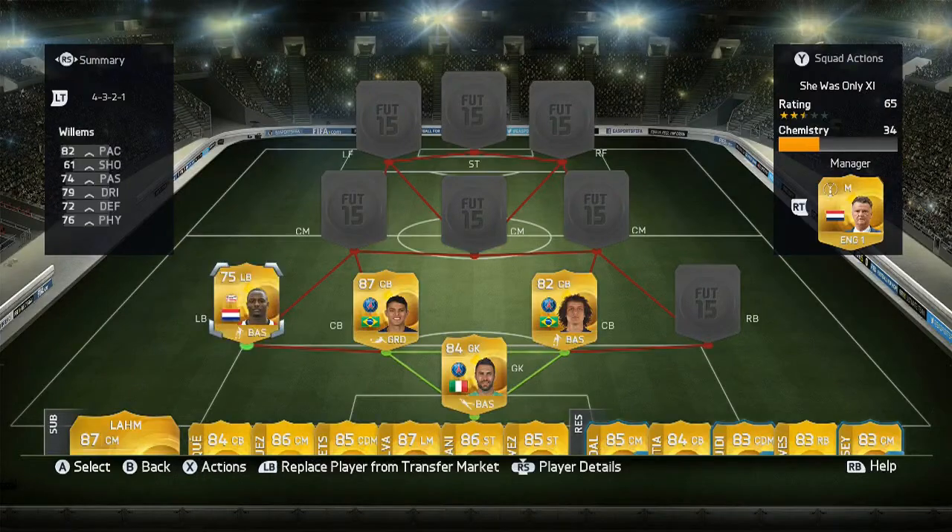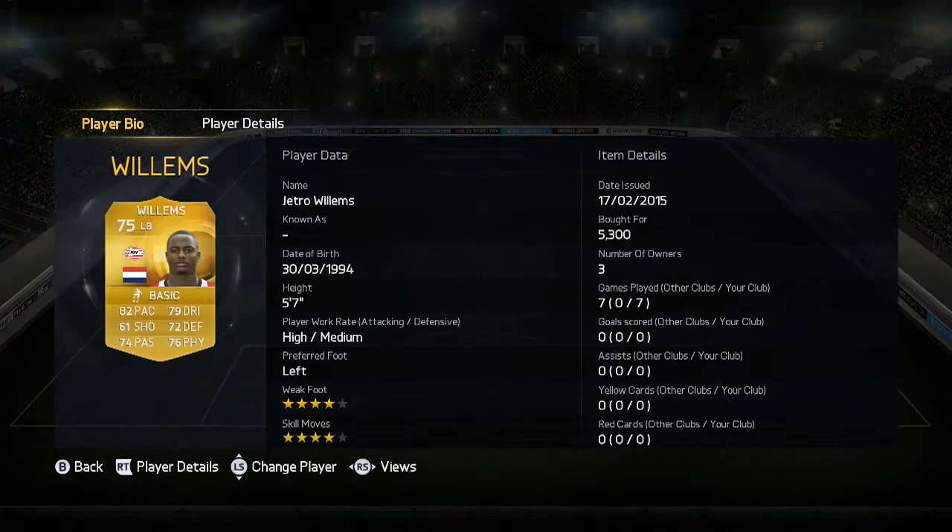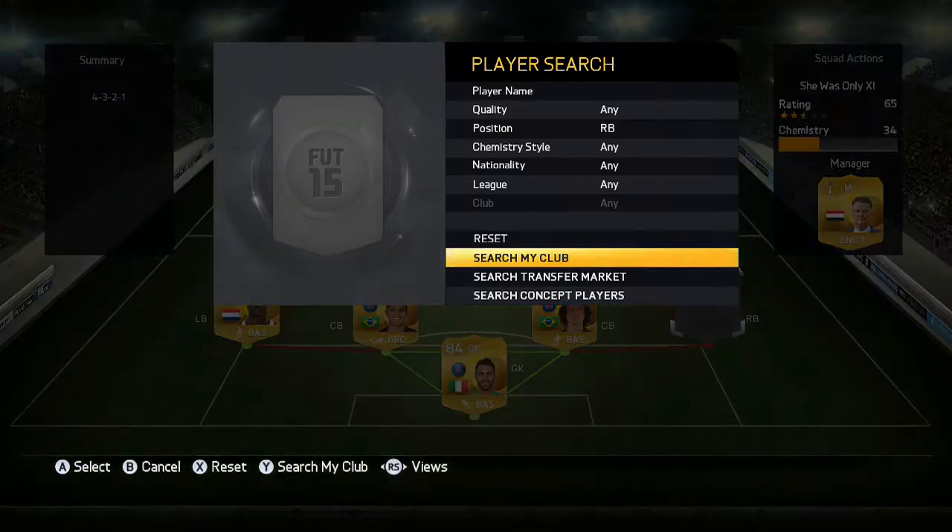Left back we have the upgraded Willems, so from Silver to Gold. He has 4-star skill moves and 4-star weak foot, he cost me 5k — really cheap compared to his silver card which was like 15k. He has 82 pace, 79 dribbling, 72 defending, 76 physical, 74 passing. He's a great card. You can actually run down the line with him, skill and cross it in — he's actually really good.